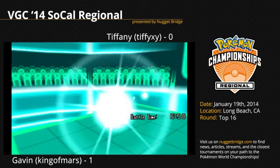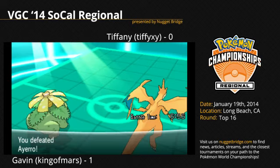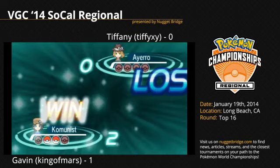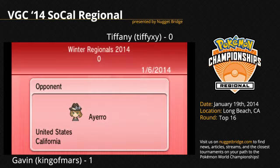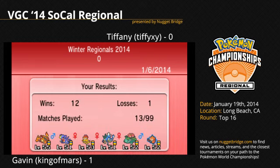Gavin, the King of Mars, defeats Tiffany 2-0 in the top 16 here at VGC 14 in Long Beach, California. Gavin advances to the top 8. That was a great match. For her first outing, Tiffany played really well in the top 32 — she survived a pool of over 500 players. 500 players came today, and she was one of the 16 remaining. That is an incredible feat for anybody to do.